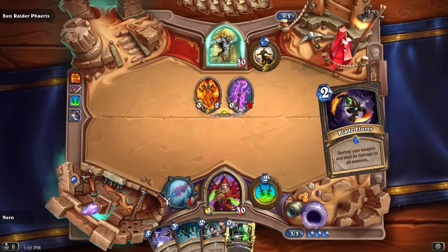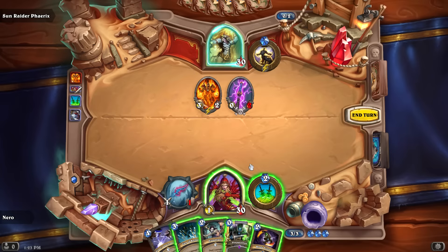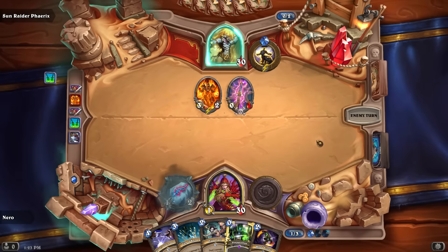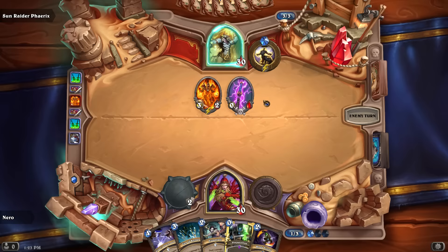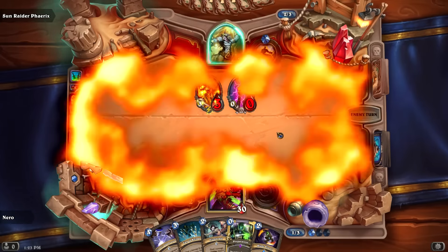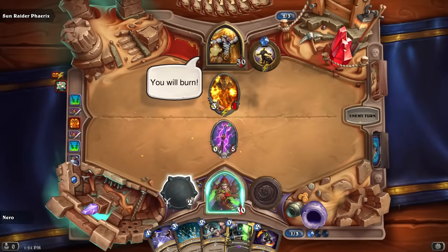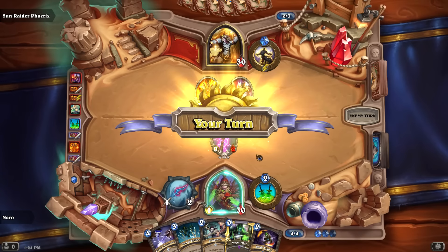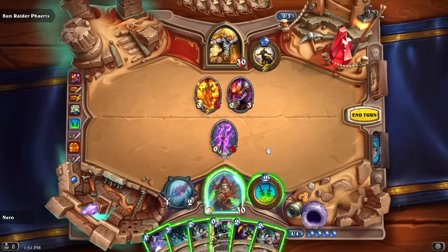He's running a Wild Pyromancer — can't say I understand the strategy behind that. He casts a spell, which kills off the minion and transfers the Rod to me. Flame Juggler deals one damage to a random enemy — it went to him. Now we're basically swapping the Rod back and forth.